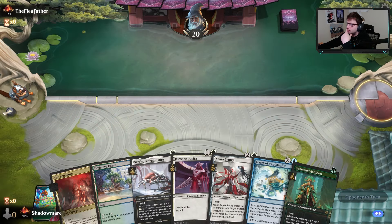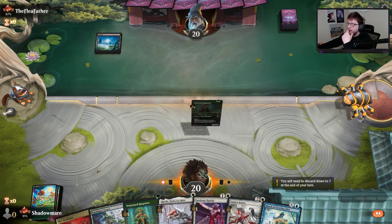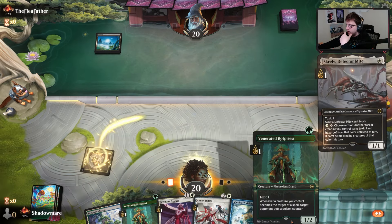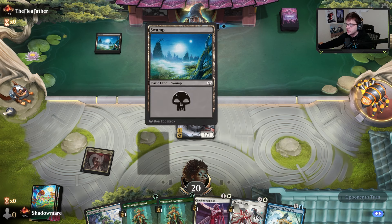My opponent goes first — we'll keep this. We start off with a Scralb and then play a Rot Priest. The sudden pause here is the nut draw of double Rot Priest against a swamp deck.